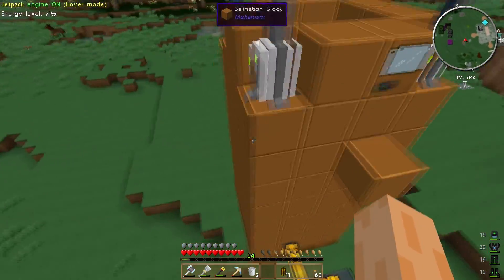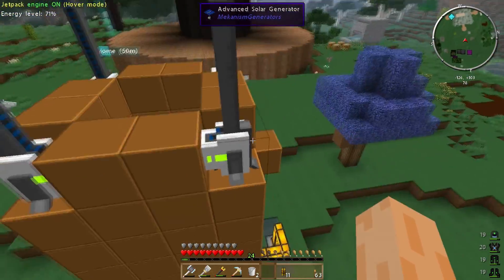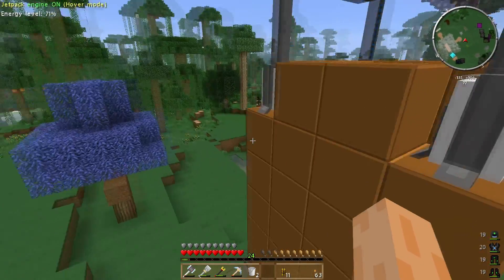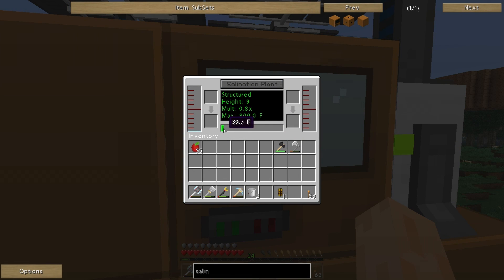Okay guys. So basically, first of all what I did is made sure that every solar panel was flipped round so the energy output was pointing inwards towards the salination plant. Then I just randomly decided to click on the multi-block and hit salination plant like that, and it seems to be working now, which is quite cool. As you can see, it's building up some — I think that's 800F — which I think might just be Mekanism's own version of power or temperature or something like that. So it's actually converting water into brine, albeit slowly at the moment.